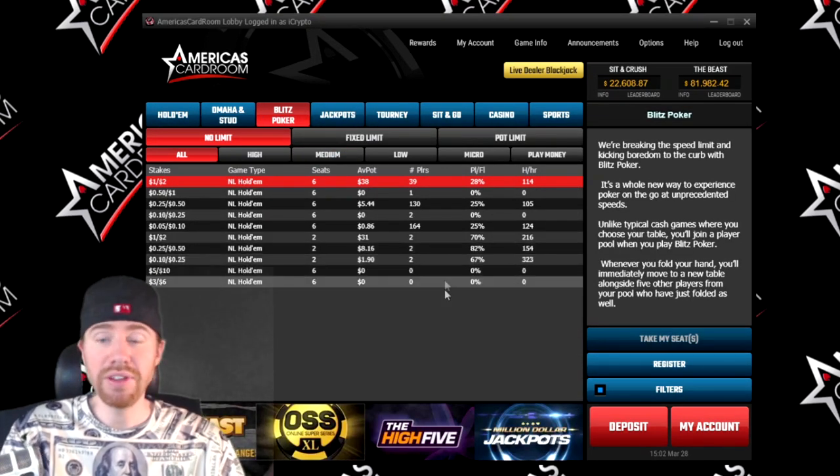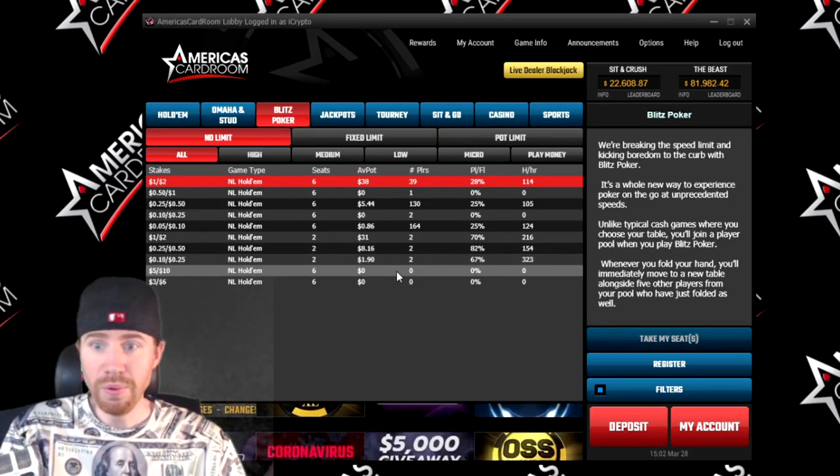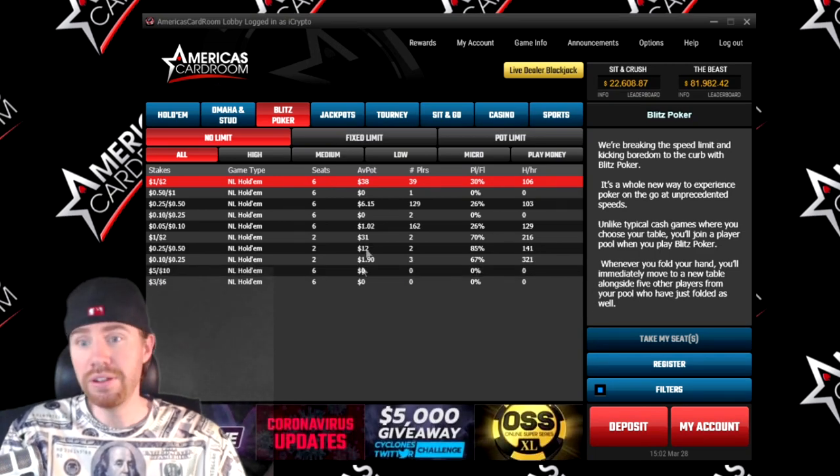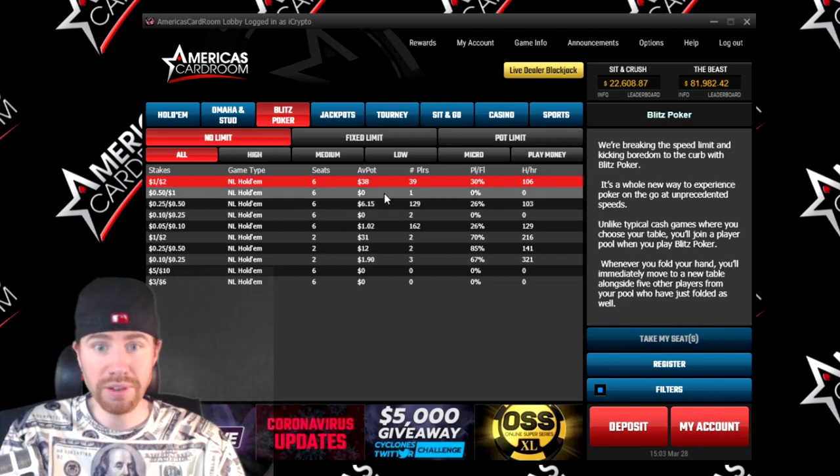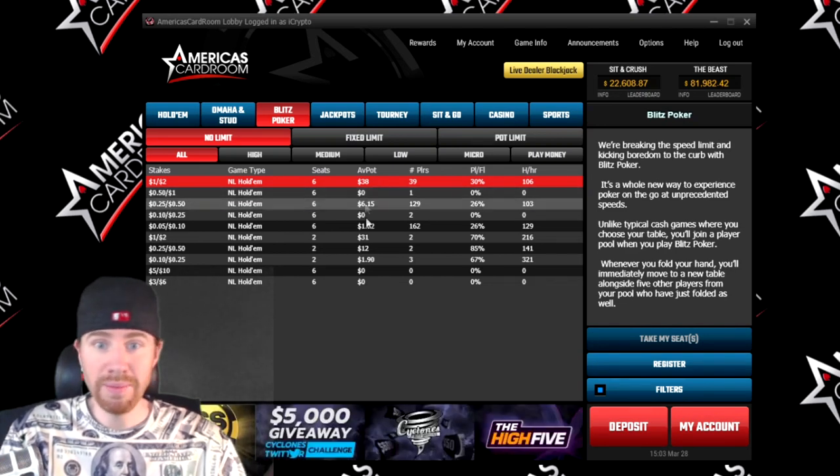Now if you want more of a fast-paced cash game, they do have the Blitz Poker. You fold and you go on to the next hand. That's a pretty good structure if you're in a hurry so you don't have to sit through a whole cash game session — you can be done within 30 minutes, 60 minutes, whatever.